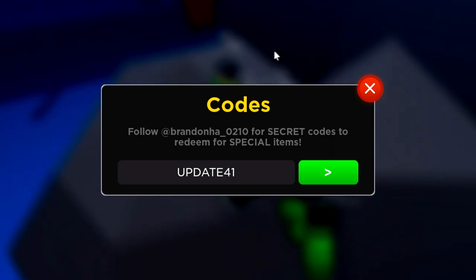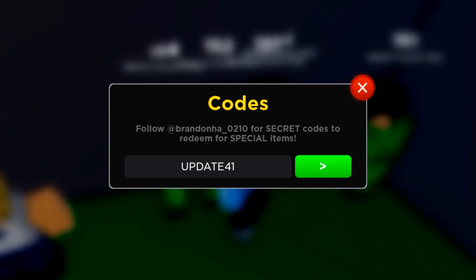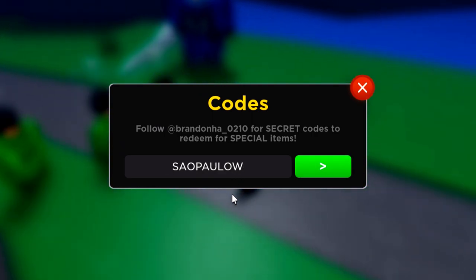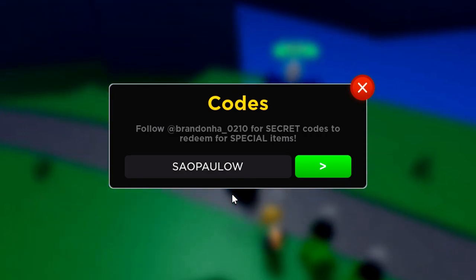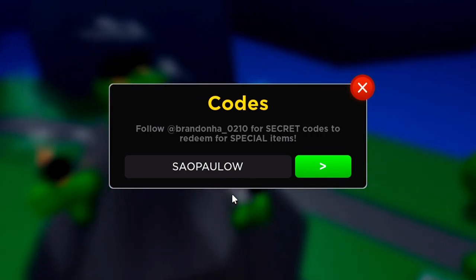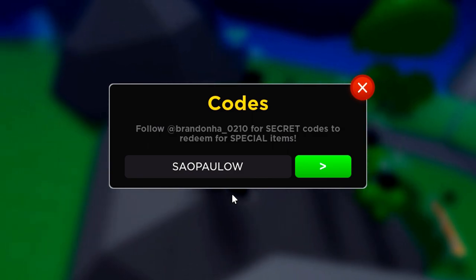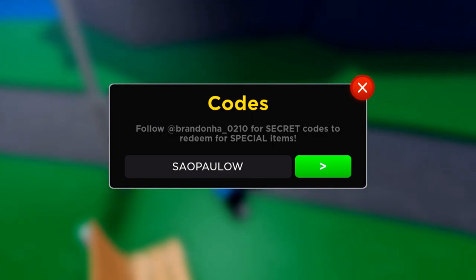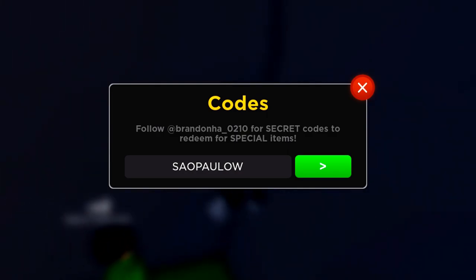Redeem the code update41. Once you've redeemed that code, we move on to the next update code. The next code is ssaopauloso — that's another new update code which you can only get from me, which is absolutely crazy. Make sure you redeem that code.